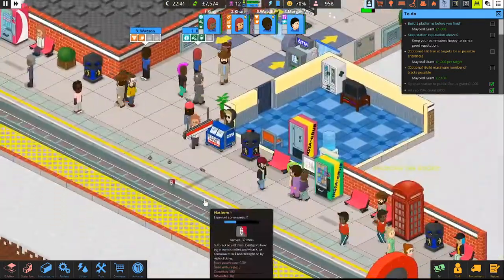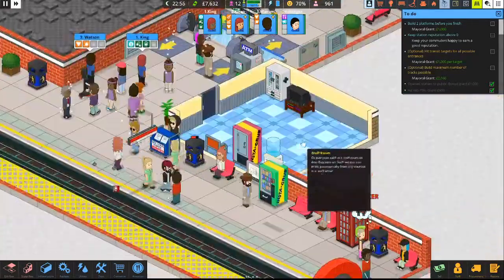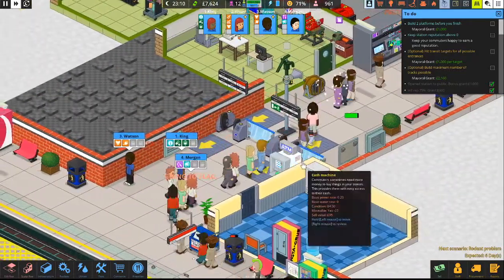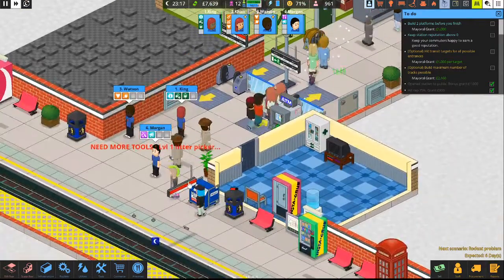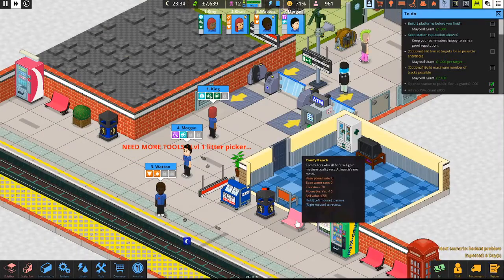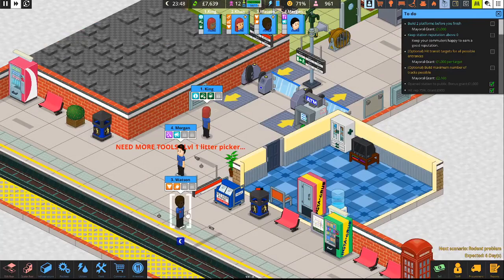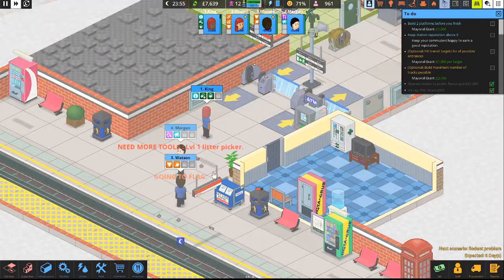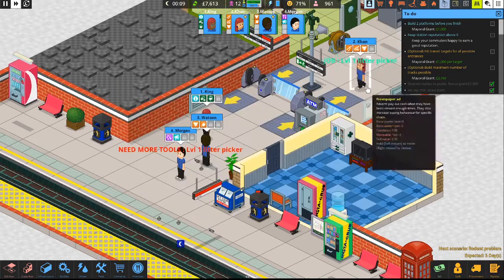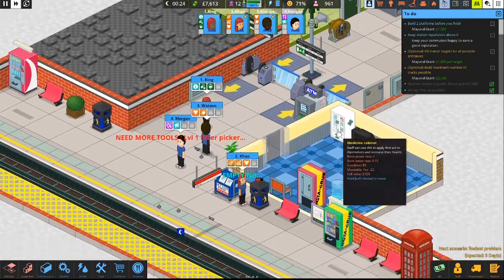There are just so many rats — one, two, three, four, five. It's night now, good — we can get caught up on these rats. Need more tools — level one picker. Watson, start — shocky shocky. Are these just glitched-in rats? Doesn't say. What about up here? Maybe they just need to be cleaned up.